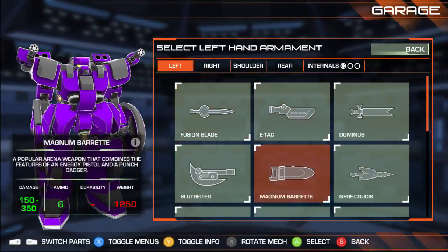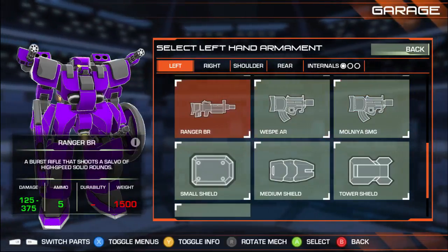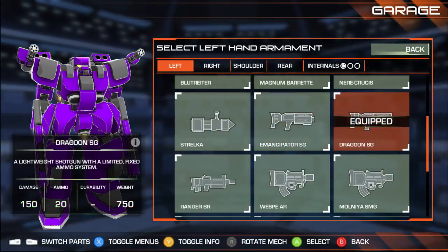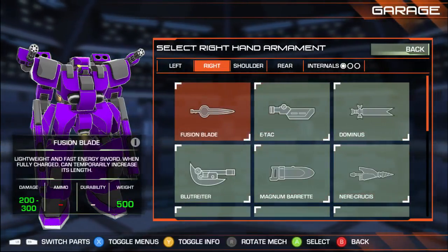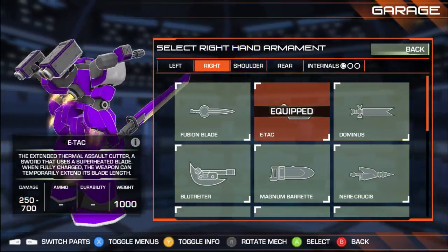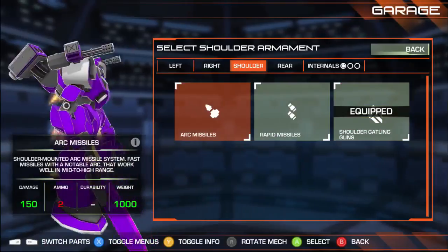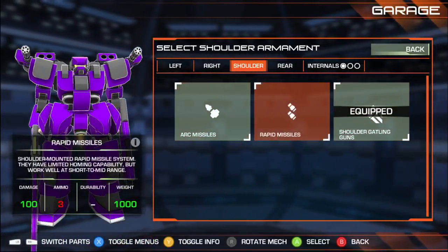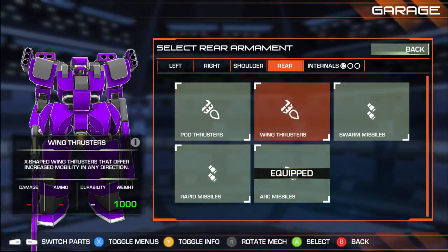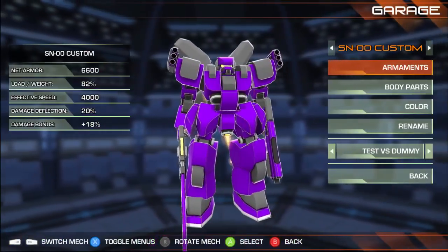Left hand — let's go with a gun on the left hand. I'm feeling something fast-firing. Let's go small shotgun. Right hand — let's go with the pistol sword. Shoulders — let's try rapid missiles. Get those wing thrusters going for that fast speed. We're still very light even with all the heaviest parts on.